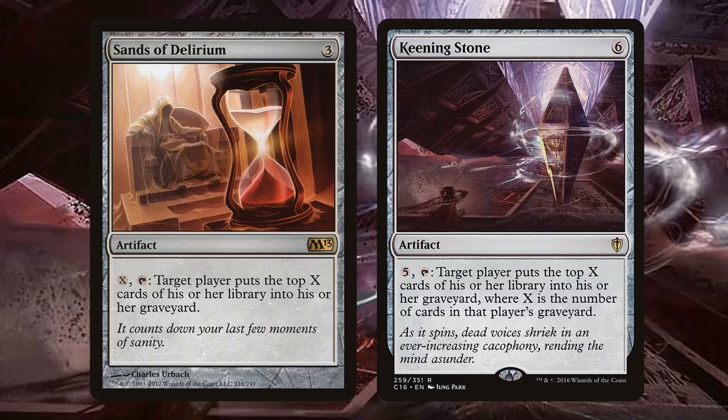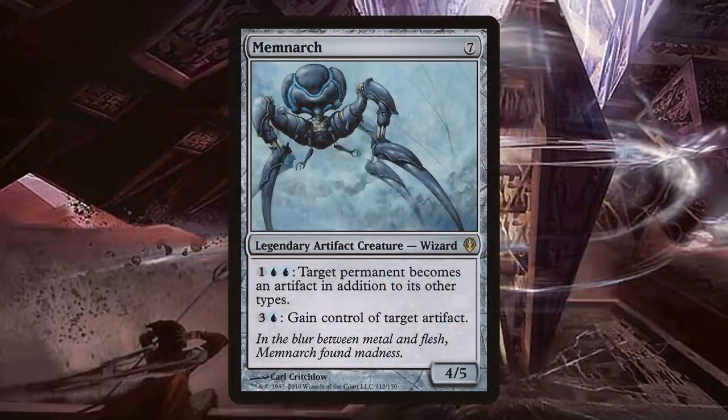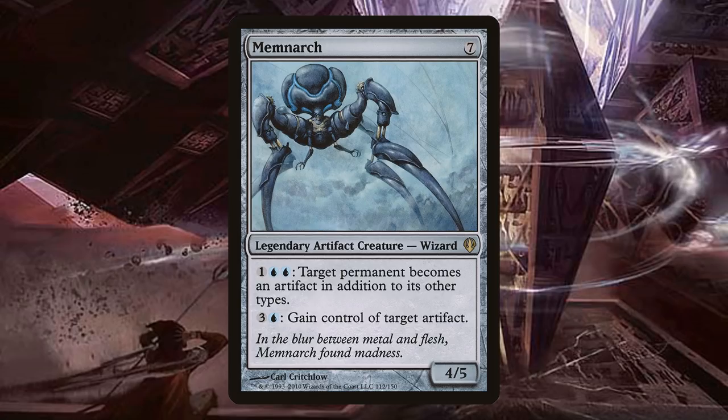That is such a satisfying win. One last mana sink to double up — has to be an old favorite: Memnarch. Look at that activated ability: gain control of target artifact. I will turn all of your stuff into artifacts and get it for myself. The ultimate in greed. I love it so much.